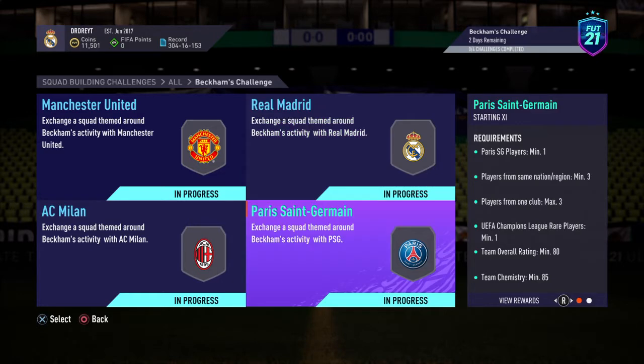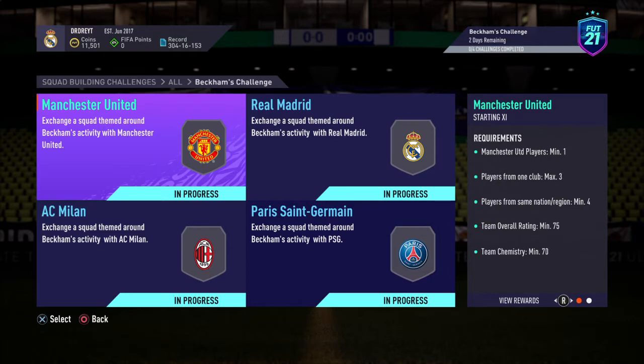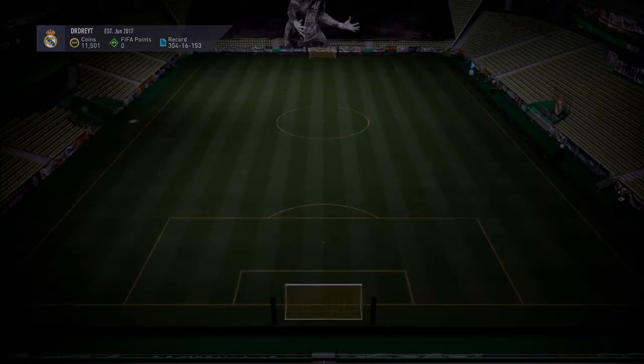We have four segments, so it's like a mini marquee matchups and they only gave us two and a half days to complete it. You need a Manchester United squad with one player from Manchester United, players from one club max three, players from same nation or region minimum four, team overall rating of 75 and minimum chemistry of 70.